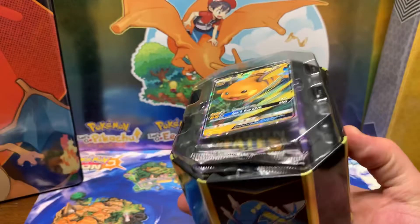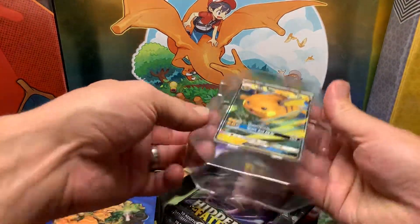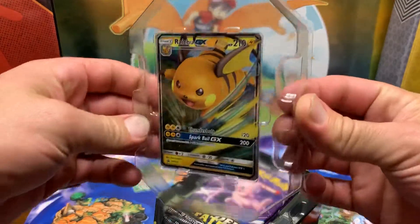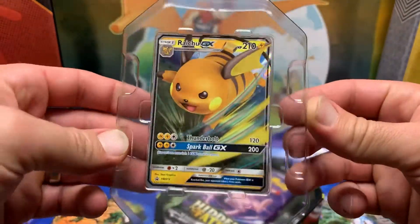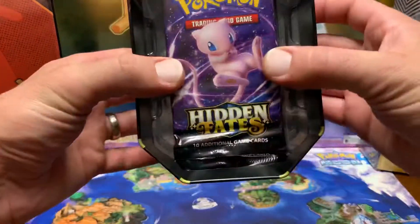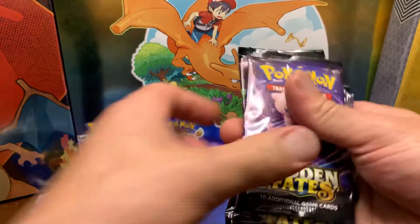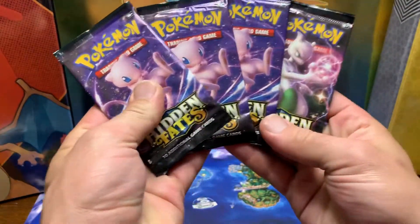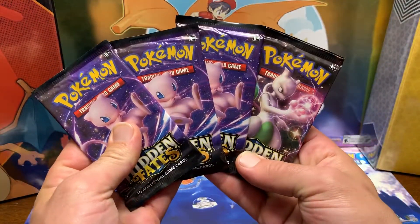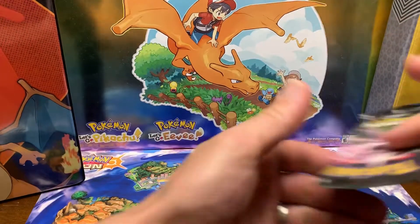This is brilliant — it's a Raichu GX promo. And there are four packs: three Mews and a Mewtwo. Alright, let's do Mewtwo first.